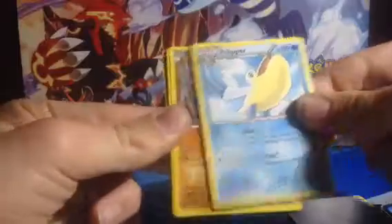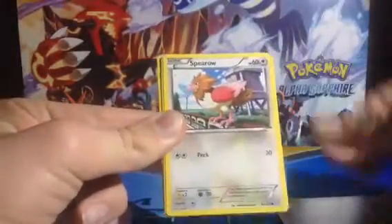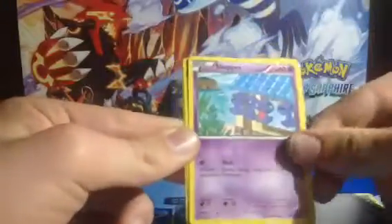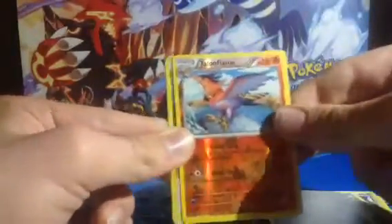So we got Shogun, Revive, Pelipper, Gligar, Meowth. I wonder if we'll get the Inkay card, because I'm pretty sure some of you guys know what that's about. Natu, Shogun, Shogun Reverse, Talon Flame.